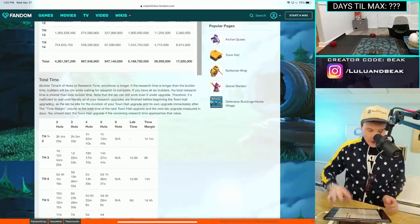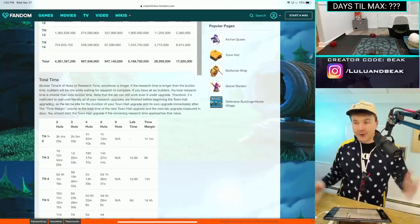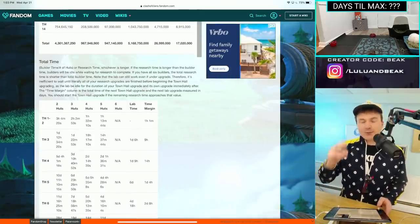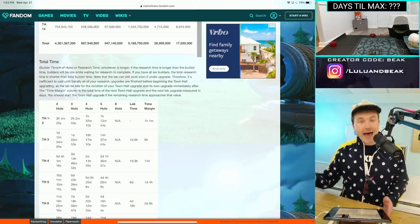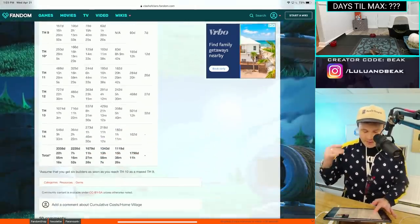Go down here and you're gonna see the total time. Now, this is the one that I am most excited about — or scared of, depending on how you look at it. It's got the two huts, three huts, all the way up to if you have six builder huts. But one thing you can't change is the lab. You only have one lab, and that's the thing that's always gonna trip you up.